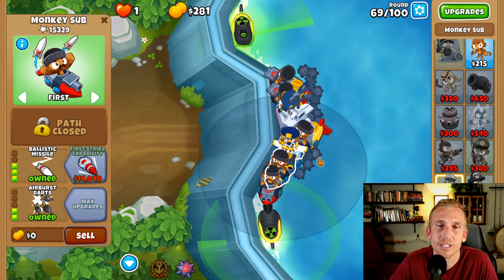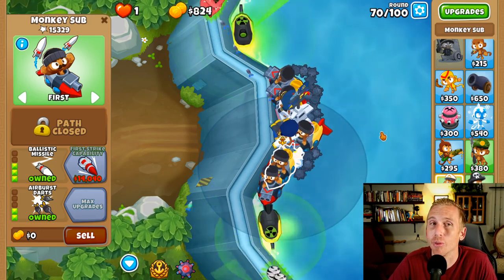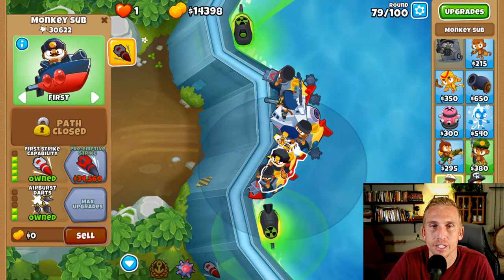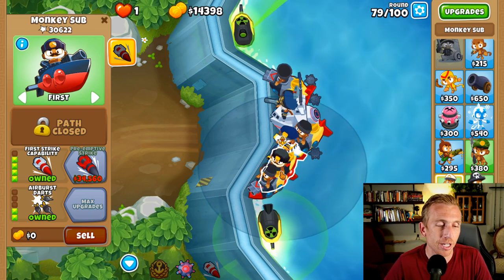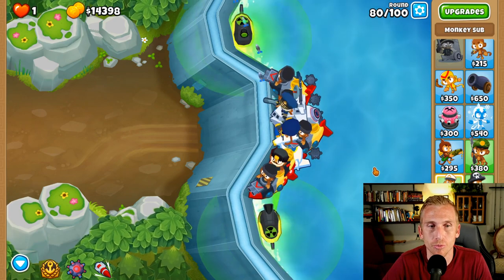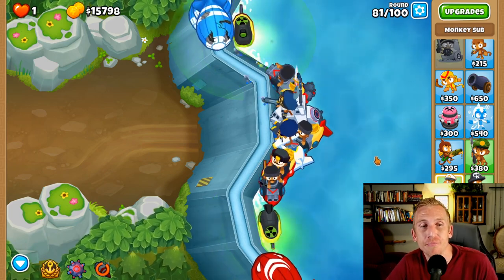Save up for $14,000 for first strike, and then I'll come back at round 80 for the ZOMG. We have our first strike right here, and we're still about $20,000 off of the preemptive. I'm going to first strike this on 80 just because I can. There you go - that's round 80 guys. That was pretty easy. If this was hard mode, we'd be done, but it's CHIMPS so that's not that big of a deal.